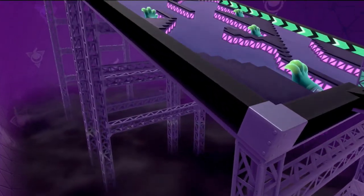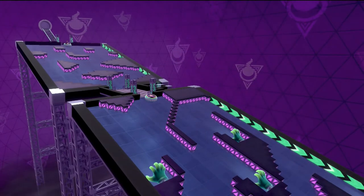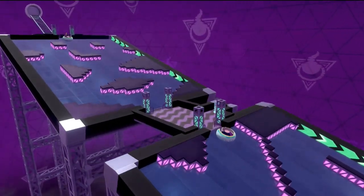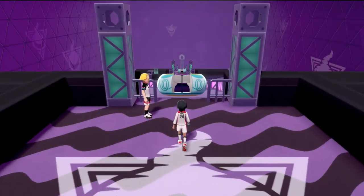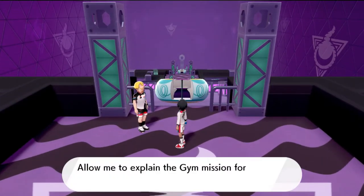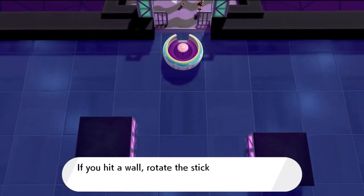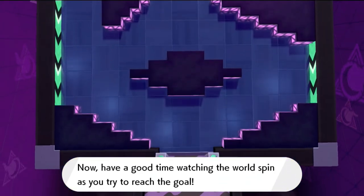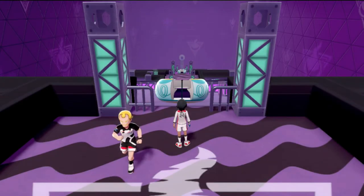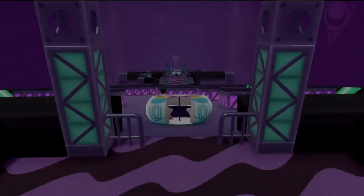Alright guys, take a look at this — same spinning cup gym, but a little more spookier in here. Here we are in the Stow-on-Side Ghost type gym. We already know the rules to this whole thing — we don't need this guy to explain it. All we need to do is spin and get to the next few trainers. You guys are excited to see the new Shield team, so let's get this started!